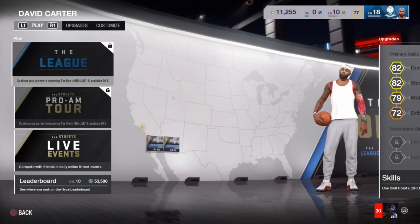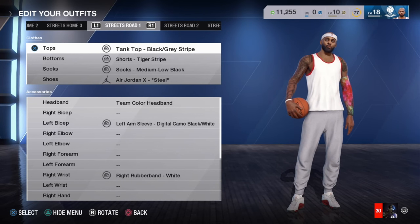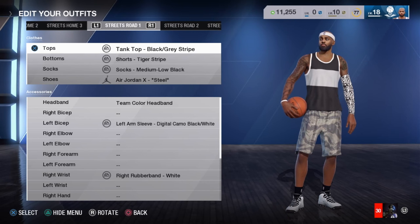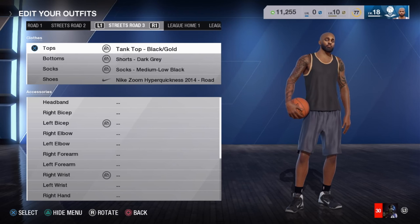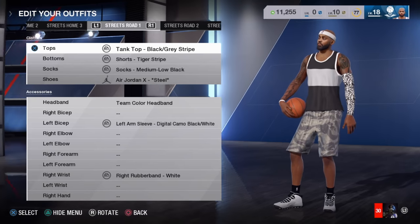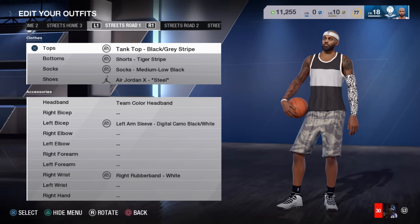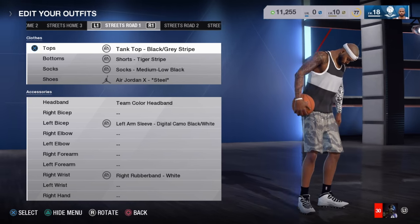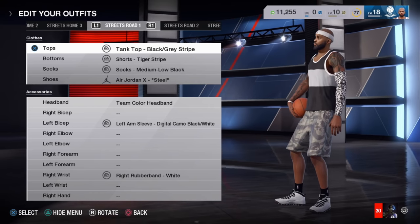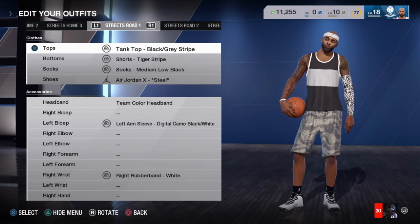I've switched up a few clothing items and tattoos — let me check those out. Going into my outfits and streets road home — click X and everything loads up. This is my first outfit for road games. You get three different outfits: streets road, streets home, league home, league away. I got those steel Jordans from Chris Smooth, tiger shirts which are really dope. I wasn't really feeling the arm bicep sleeve but I threw it on because it adds basketball flavor with the headband and wristband. As for tattoos, I'm more into calf sleeves, but that arm sleeve tattoo is just a taste of what they can give you.